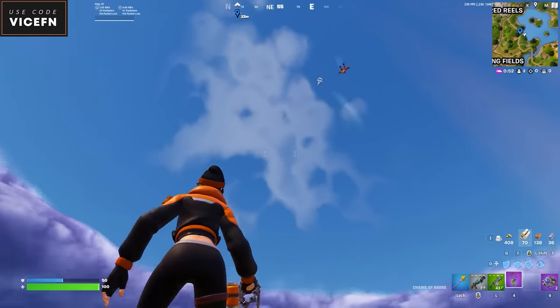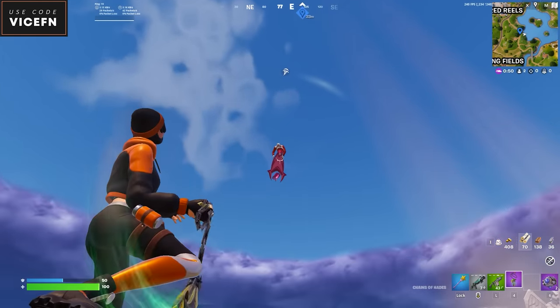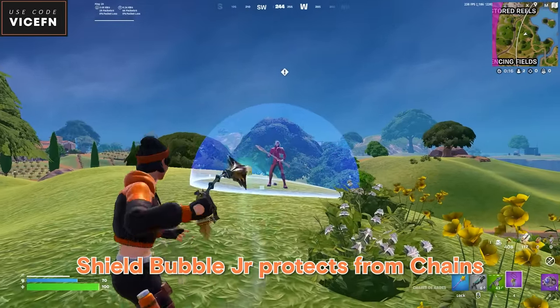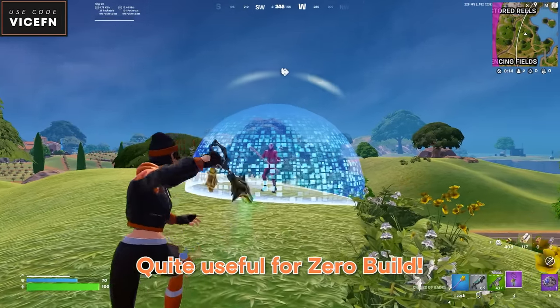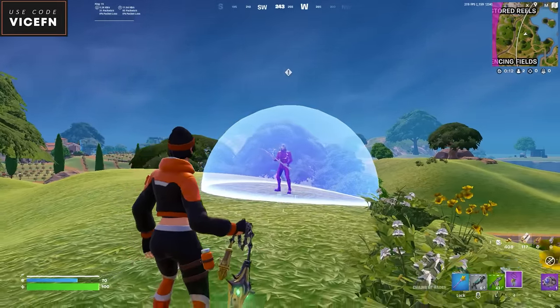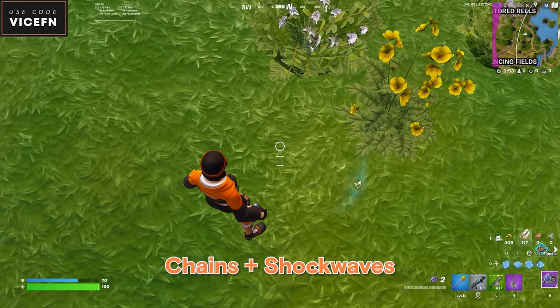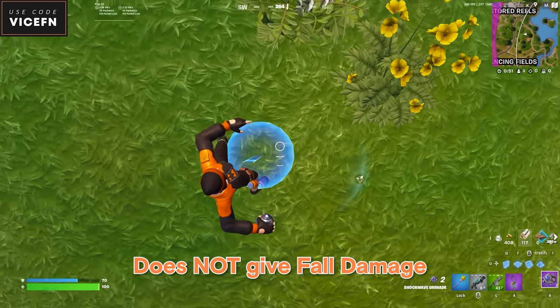You can pull players while gliding to get an easy shotgun shot. The new shield bubble junior will protect you from the chains, which is quite useful for zero build. Now, we all thought this would work, but using chains with shockwaves does not give a player fall damage.